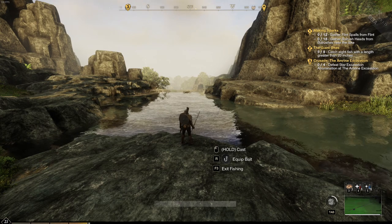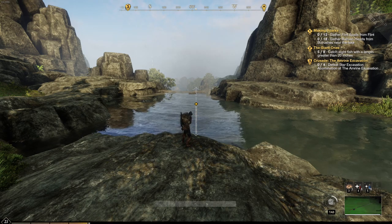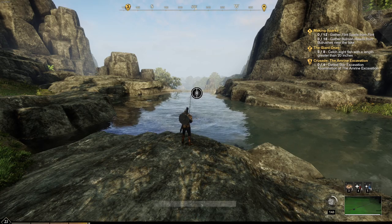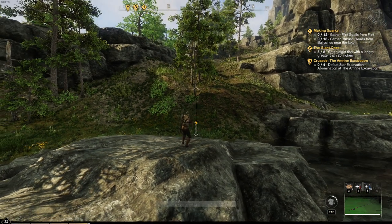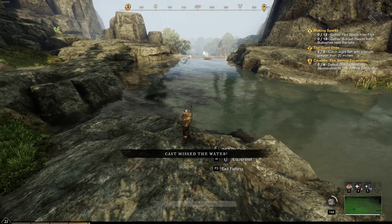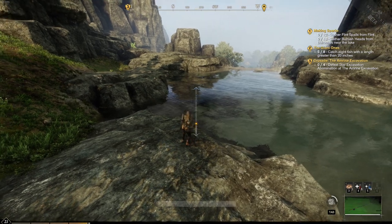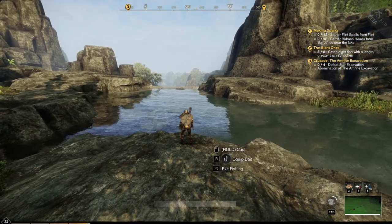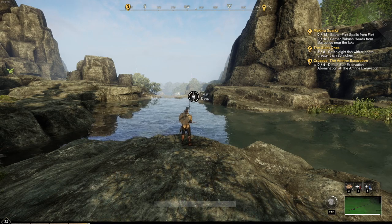To cast, hold and click the left mouse button — you can see the bar fills up and determines your cast distance. A medium cast lands shorter; a full hold gives you a far cast. You can use that distance to aim for specific spots — for example, casting into a shallow area might give you 8.1 meters, while a max cast gives me 14.9 meters into deeper water.